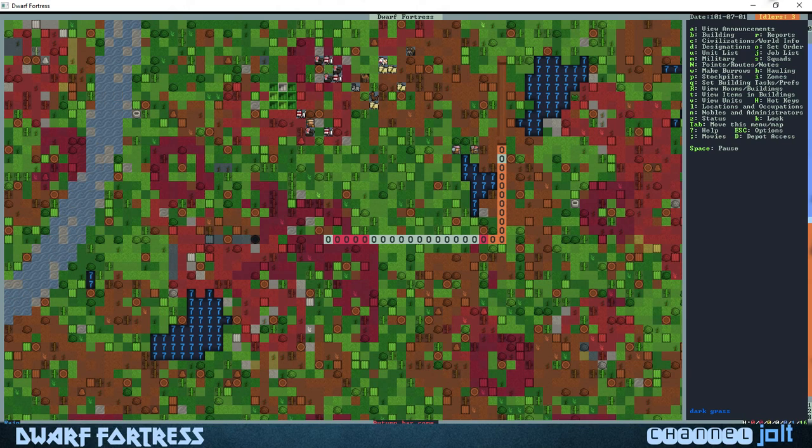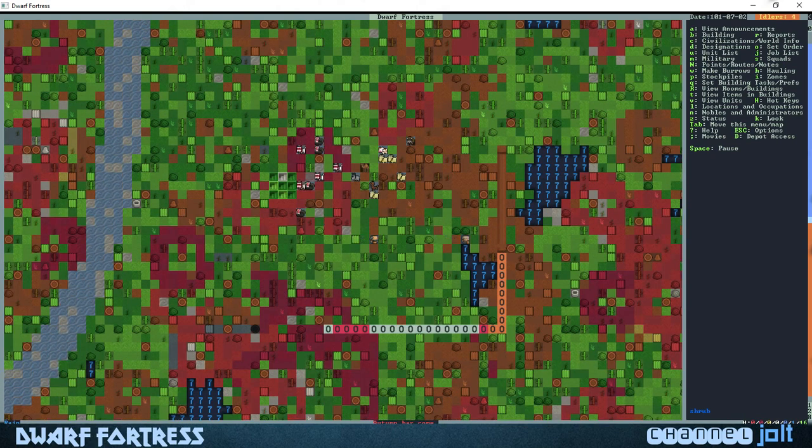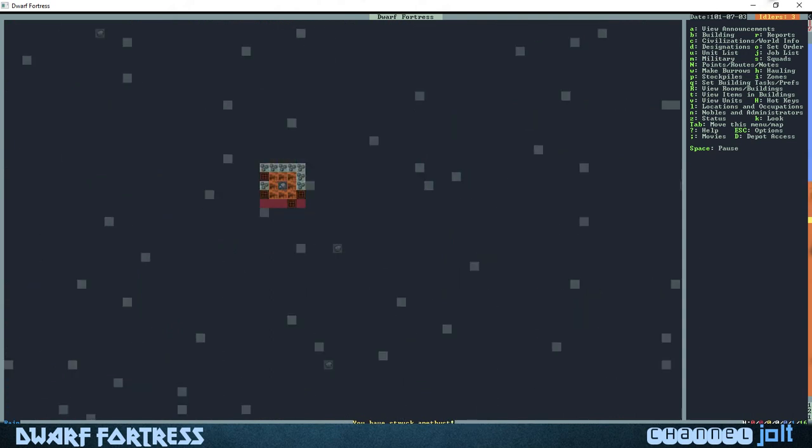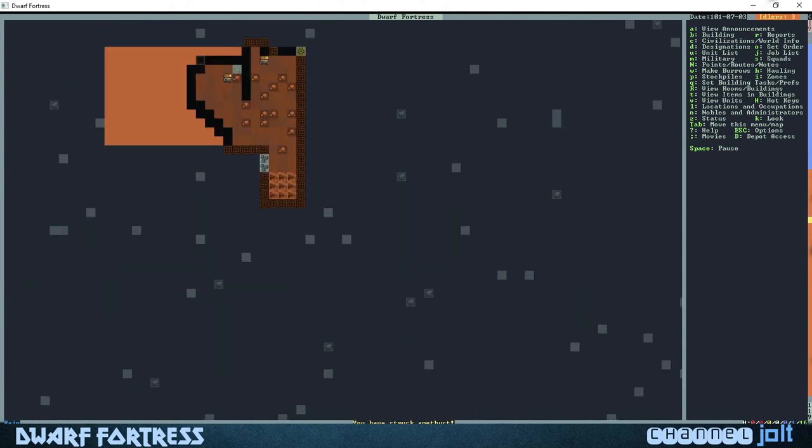You don't really want to build a wall as soon as you get to the fort just because you don't have that many idlers. But as soon as you get your first little immigrant wave you can get that up and running. We're gonna build a wall and then a drawbridge probably wherever this pasture is. One benefit of such a big open wall is we'll be able to make a bigger pasture for our goats.